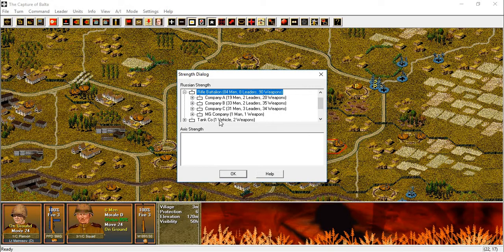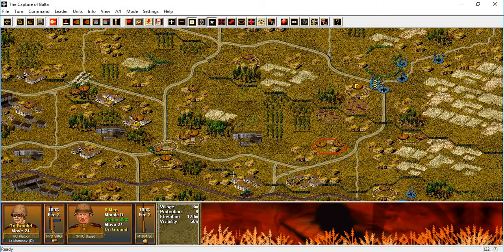Got three or four companies — three rifle companies, one machine gun company. A tank company, really a platoon — one vehicle, so that's platoon minus. AT battery, one weapon. And finally the regiment — regimental artillery battery, one weapon. Nice mix of forces, but not much of anything.